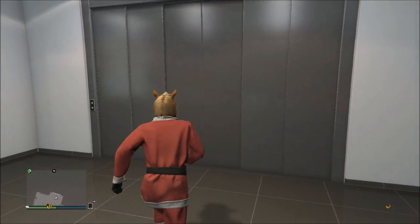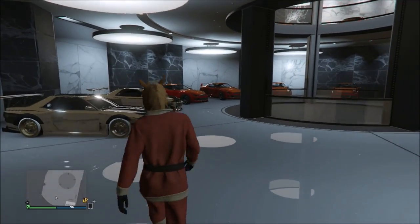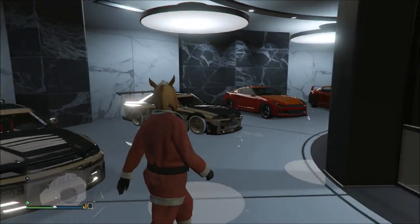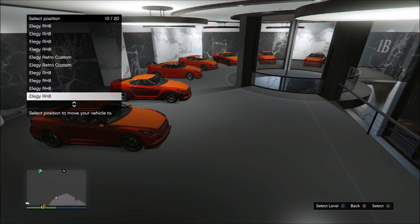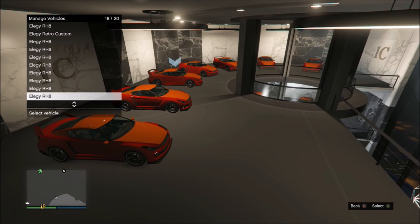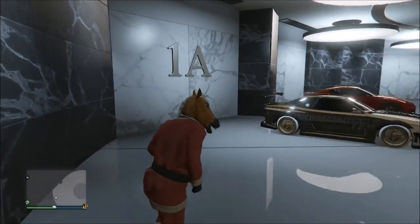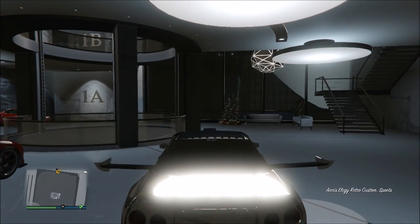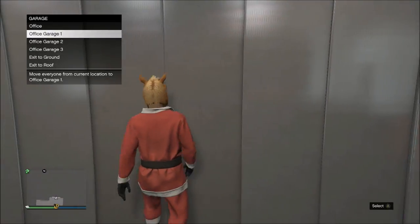Make your way all the way over to the elevator and go back to your office garage. Once you return, you should see that the LLG retros have duplicated. Go to the blue circle, take one of the LLGs and switch it with a regular LLG, then repeat — go into the retro LLG, head to the custom shop, change something on the LLG, it should disappear, then return to your garage and repeat from there.